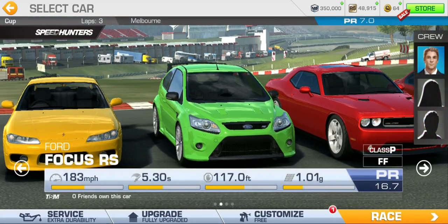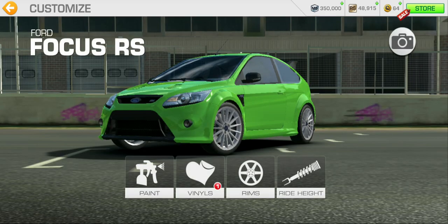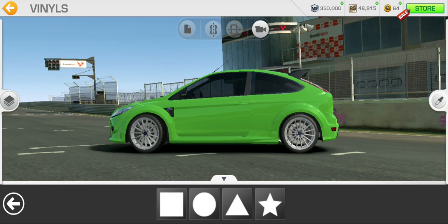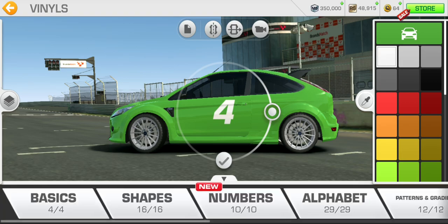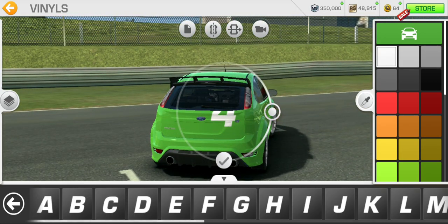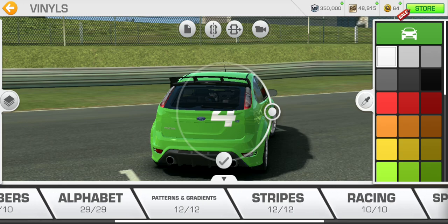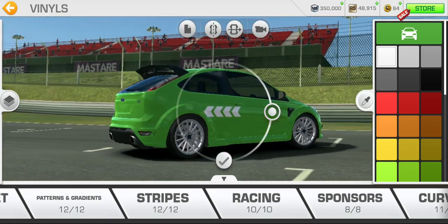So let's go - we're going to customize the Ford Focus. We have vinyls, so we can choose any vinyl we want: squares, all of that. Let's see numbers - that's pretty cool. Shapes, nice. Alphabet, okay. Patterns and gradients - oh yeah, that's pretty cool. Stripes, racing sponsors. What's racing? Okay, I see.